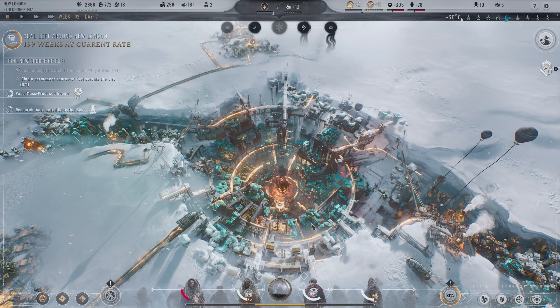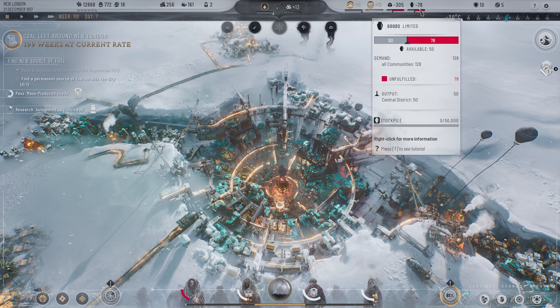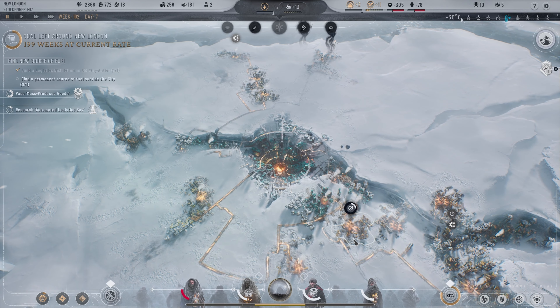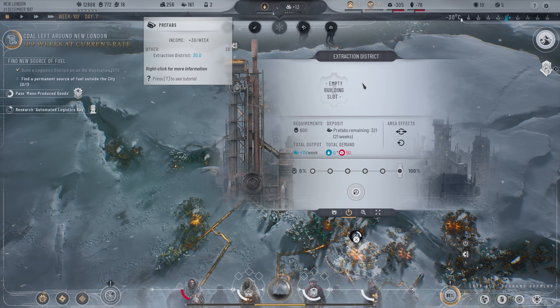What's going on guys, Jurassic here — today we are back to Frostpunk 2. We still need to find a way to find fuel outside of our city. We are plus 2 on homes, plus 11 on food. Our materials is minus 305, so we are going to need to eventually get that. Our goods limited is going to be causing some uproar inside the city. We do have 772 workforce available but we are slowly running out of prefabs — right now we only have 161.